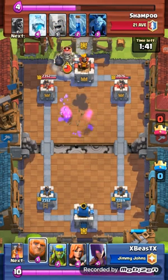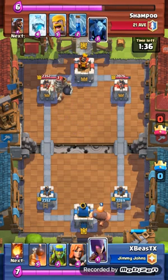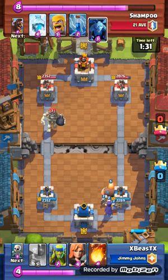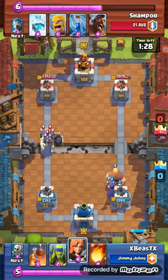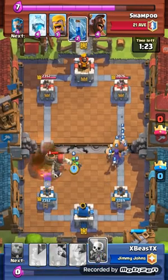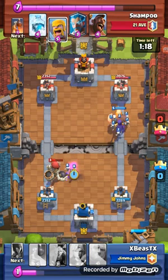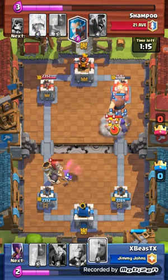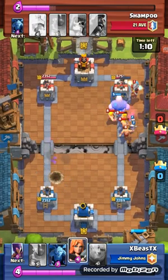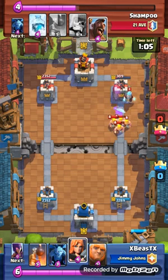The bomb tower is basically the Achilles heel of my deck — that and inferno towers, that's it. Luckily I had my minions there to take out his bomb tower. I had a push going down the right, he had one going down the left. I fireballed his minions and then distracted the giant skeleton with my spear goblin, then with my skeletons, while working on that right-hand tower.